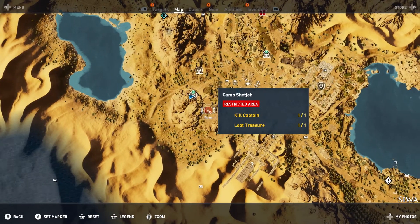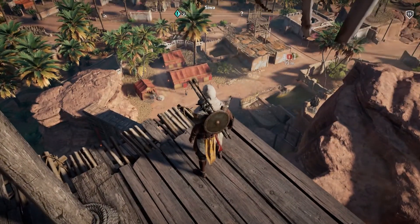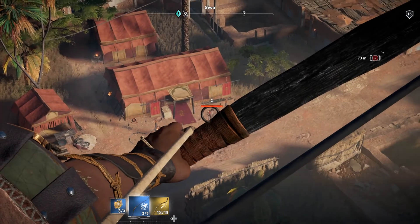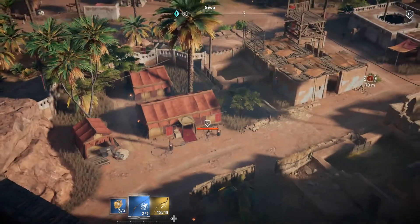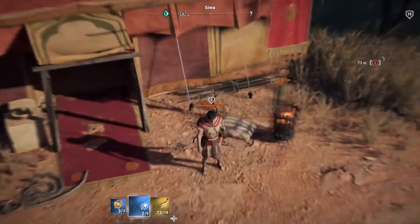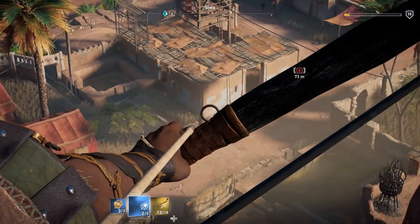We're gonna utilize the map to our advantage to determine the distance to the camp. I go to an enemy camp, mark it on the map, and it says 70 meters away — perfect. I find a guy not too far from the center of camp, shoot at him, control the arrow, and hit him right in the chest. Bullseye.